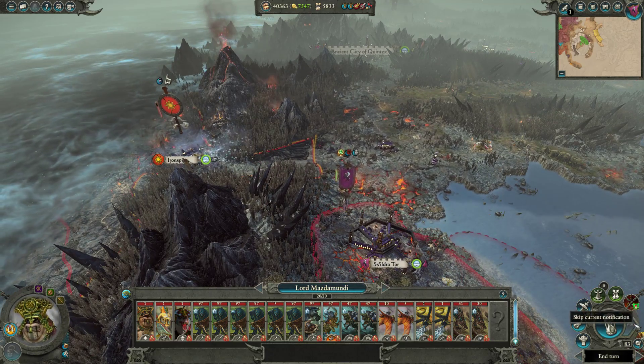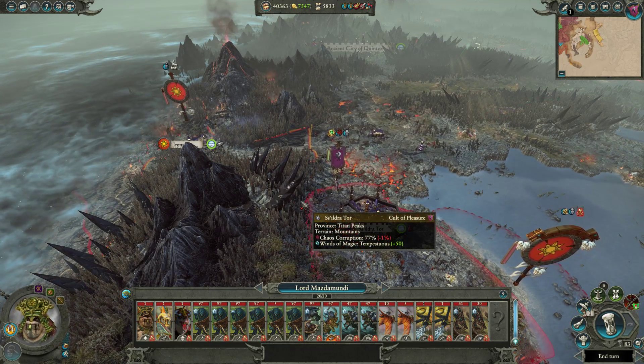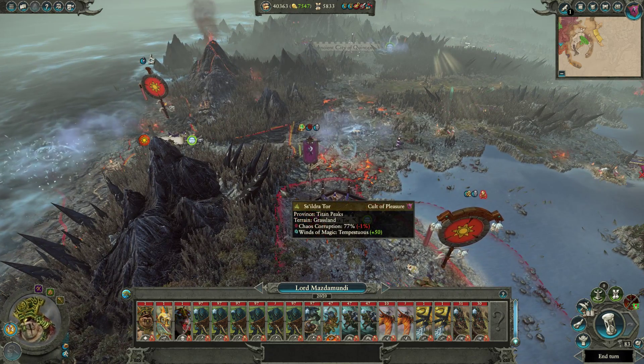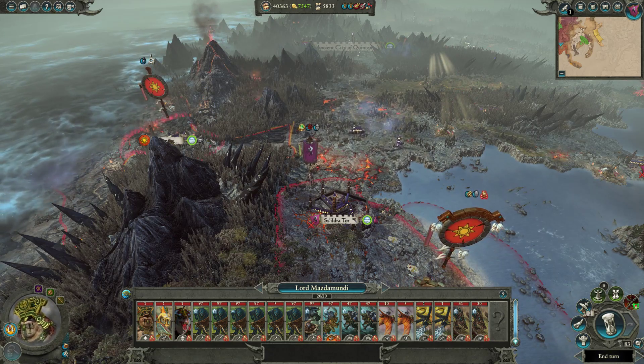Let's end the turn here. I'm just going to show you what's going to happen, because it's on very hard campaign, very hard battle difficulty. I'll show you a trick that we can do to prevent Mazda Mundi from utilizing his other army as reinforcements.